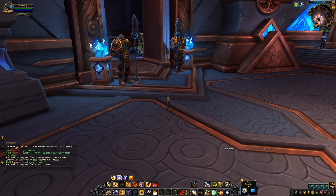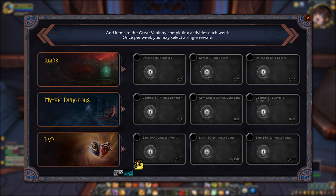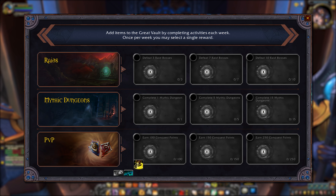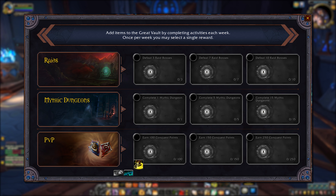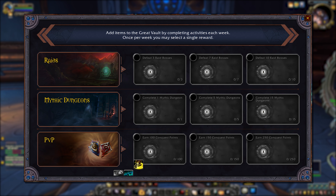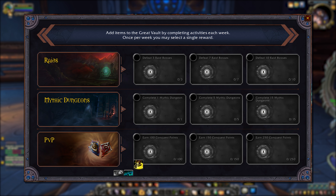This is the new weekly reward screen in the current beta build. Obviously this is all still a work in progress, so values, numbers, even requirements could change, but it gives us an idea of what the dev team is thinking about and what their current plans are going forward. As you can see, we have a lot of options, both for how to earn a piece of loot in the new weekly vault and to add additional choices for us to pick from.